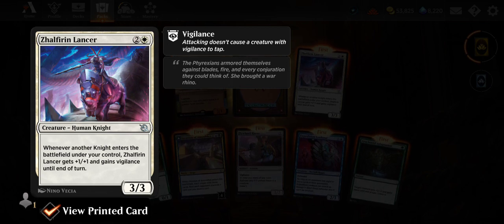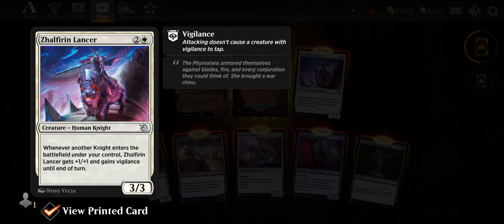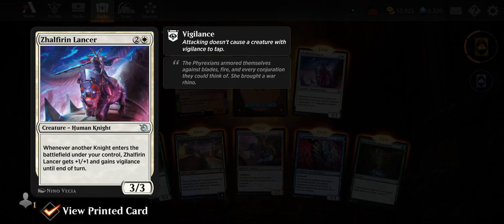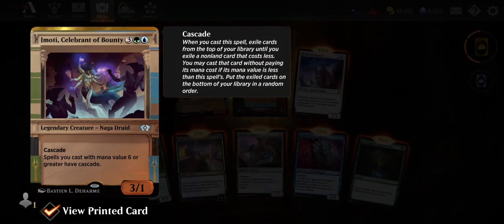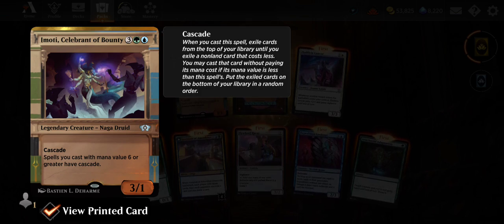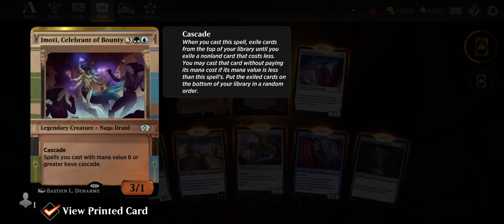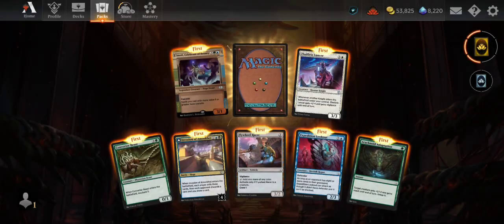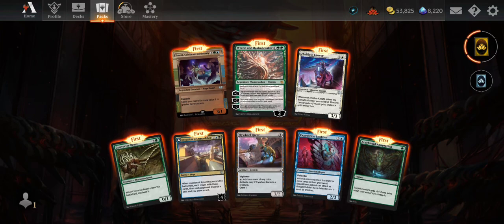Yore in Lancer — 3/3 for three. Whenever another knight enters the battlefield under your control, Yore in Lancer gets +1/+1 and vigilance. Not bad for only three mana but pretty restrictive. Emotes Celebrant of Bounty — this card frame looks really weird. For five mana you get a 3/1 with Cascade. Spells you cast with mana value six or greater have Cascade. Interesting — I can see someone building a Commander deck around that.